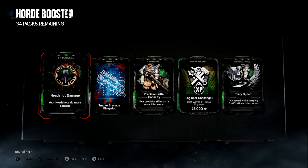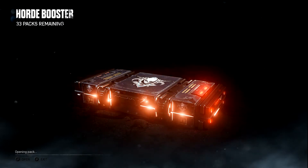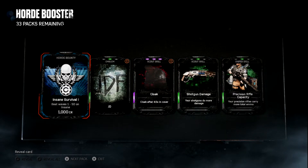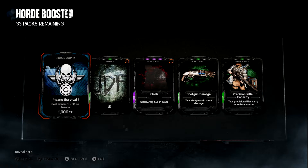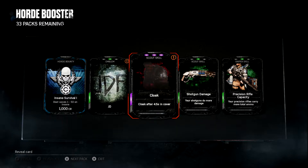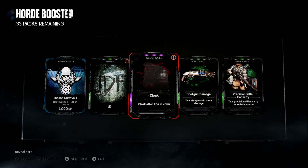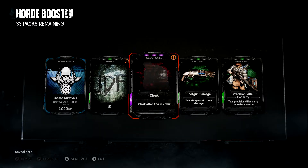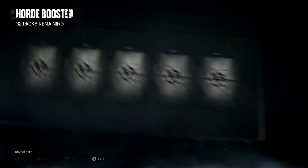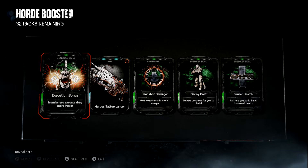Just all greens. I really don't like the bounties right now — they're okay, but I don't need them, so that's why I don't like them. Cloak — that's a new one for the scout. I'm not sure how much I like it because you cloak after sitting in cover for four and a half seconds. How long that cloak lasts is what I want to know, but they don't tell you, so I'll have to test it. It could be something you'd use on Inconceivable where you cloak and then run out and pick up all the power, if the cloak lasts for a decent amount of time.